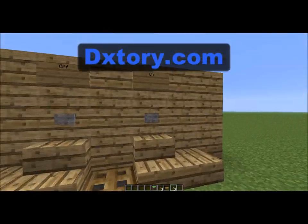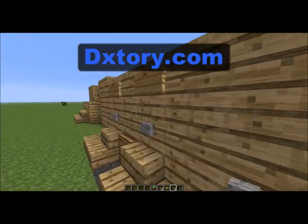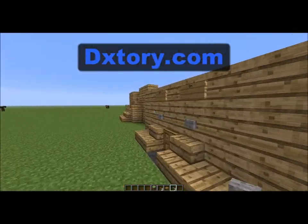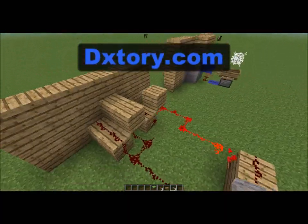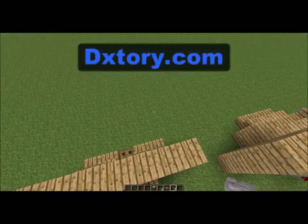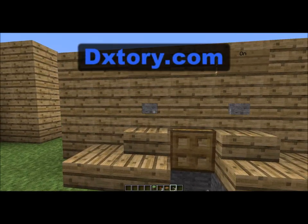On this one, when you click on it — this torch here is on. This is an AND gate. You click off, that torch there is off and this one's on. And when you press the ON button it opens, and when you press the OFF button it closes.